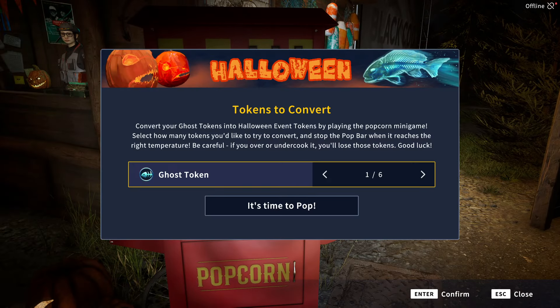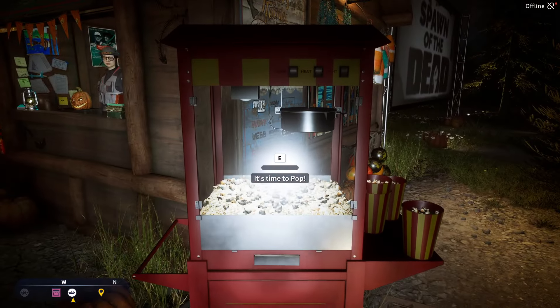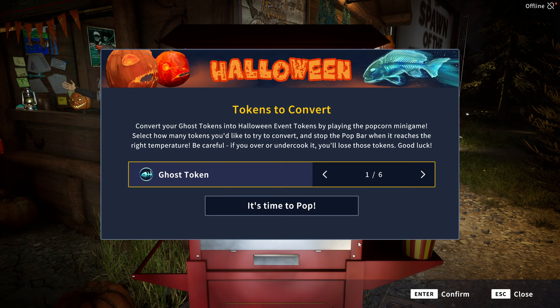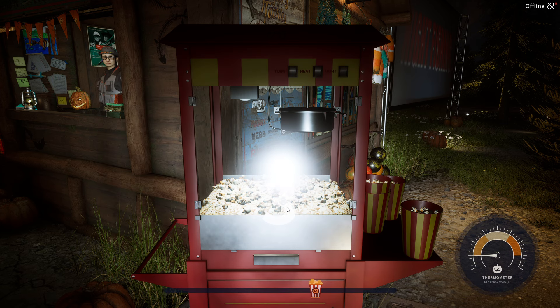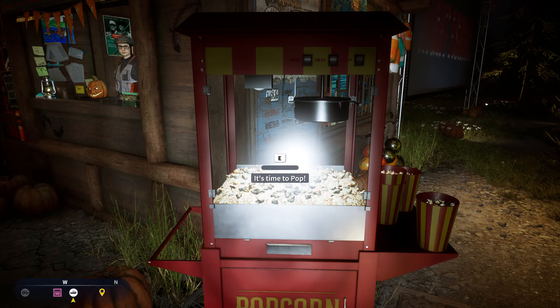If you catch a ghost fish, you will get a ghost token. You can use the ghost token here on the popcorn machine, and this is a little bit similar to the two-year anniversary event — you need to cook it at the right temperature. I already got six tokens. You need to stop here on this box, but you can wait — you don't need to overdo it. That was a little bit too far, now it's burned. Let's try it again.